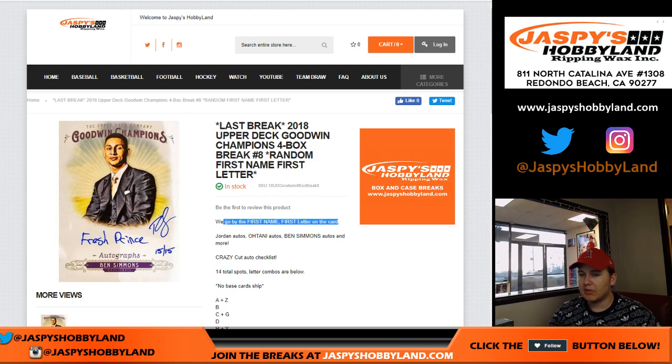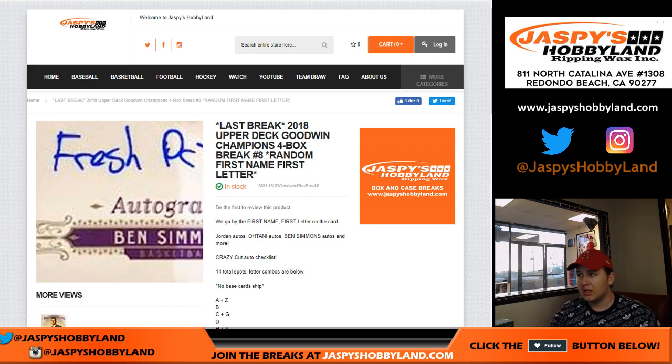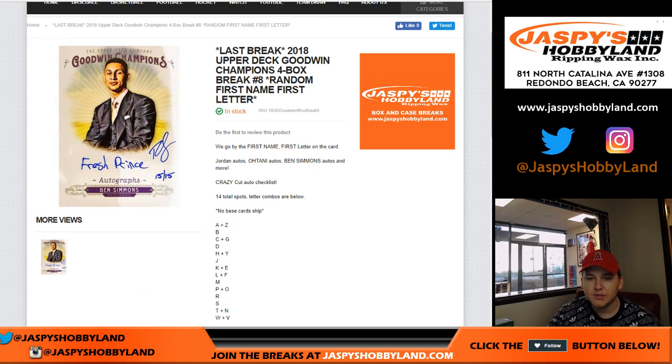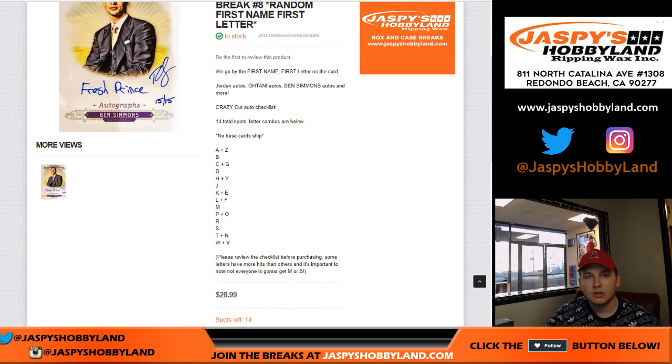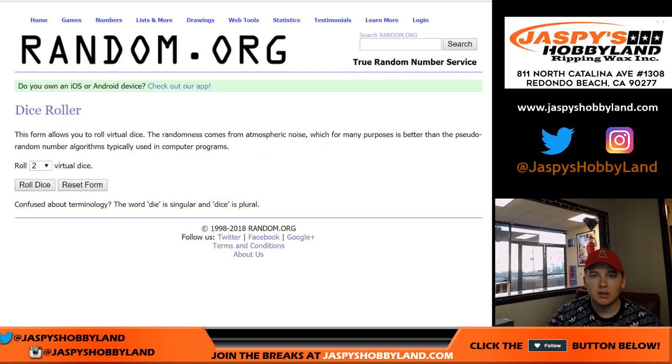We go by the first name, first letter on the card — so this one wouldn't be FP, obviously his name's not Fresh Prince. It'd be B, Ben Simmons. And then here are the letters. Obviously some other letters have a lot of hits, so it is kind of a different break than we usually do, but it's a lot of fun.